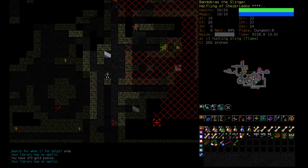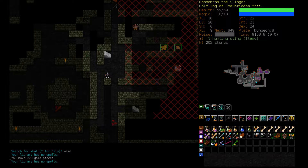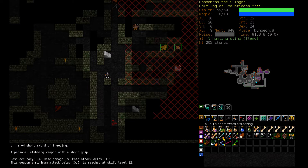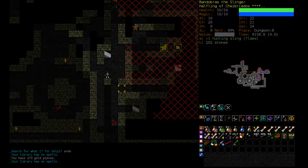Hello and welcome back to Dungeon Crawl Stone Soup. Last time I was deciding whether I wanted to fight Gastronok here, and I think the answer is no. His airstrike can do up to 50 damage and it never misses. That's pretty bad because our evasion is our main defense. If I wanted to kill this guy, I could try to identify a Scroll of Silence, silence him, and hit him with a sling or a wand of acid. But I'm going to just ignore him for now.